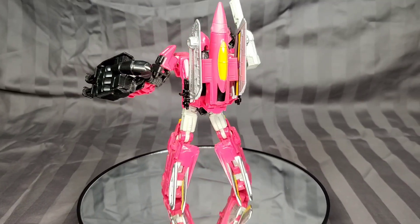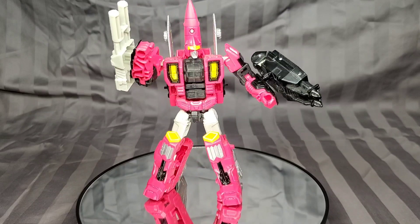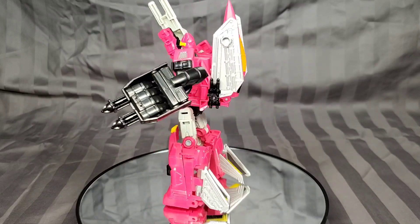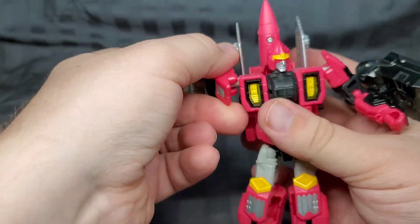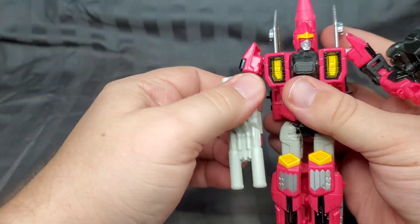Precarious in pink. Today we have Combiner Wars Guy Hawk. Released in 2016, this deluxe class Decepticon is a repaint of Combiner Wars Air Raid with a new head, and is a new take on the Japanese G1 character of the same name.